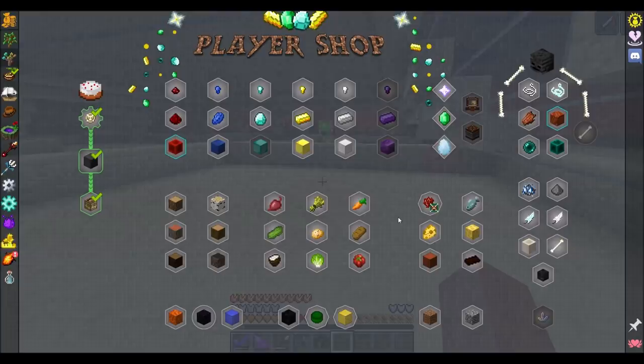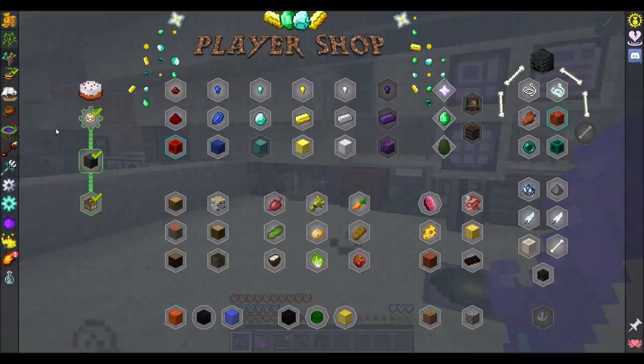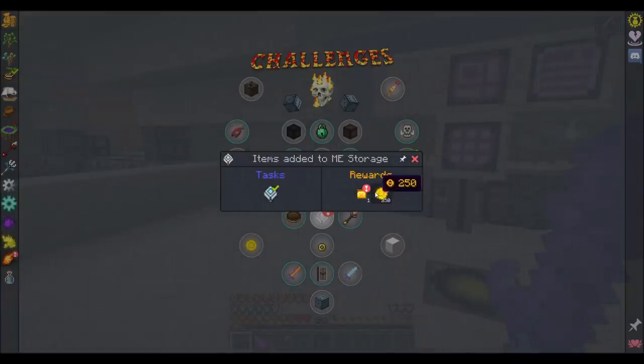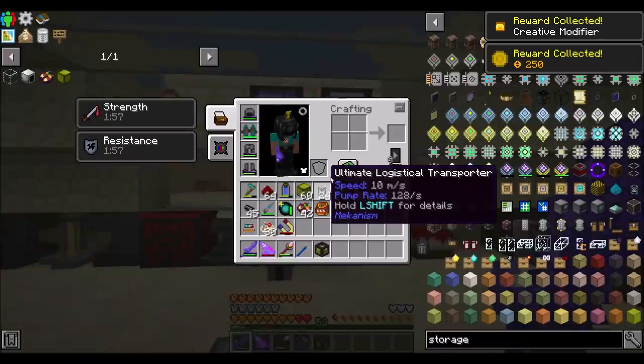I think that was just the coin going into my inventory and then being pulled out — that might be a little annoying at some point. I wish there was a better way for that to work. Effects. Nice. By the way, I handed in my 90,000th item that went into the ME storage network. That's cool. So that happened earlier, right before I started recording. So that got me a creative modifier. That's kind of cool. If I was doing Tinkers, that would be exciting, but I'm not.